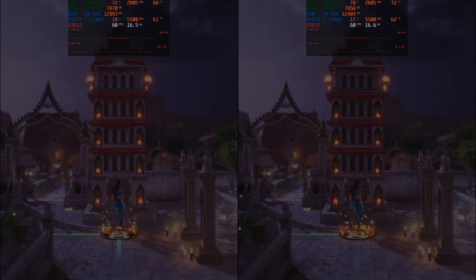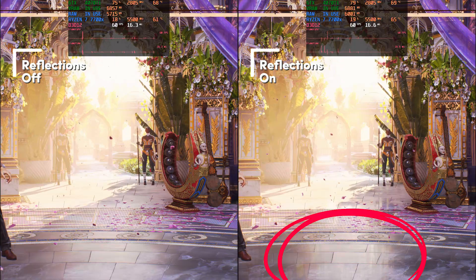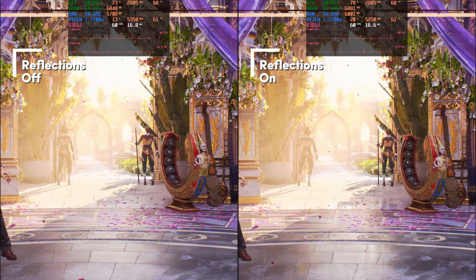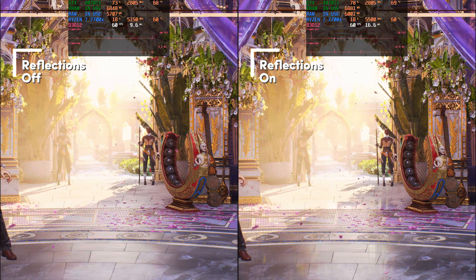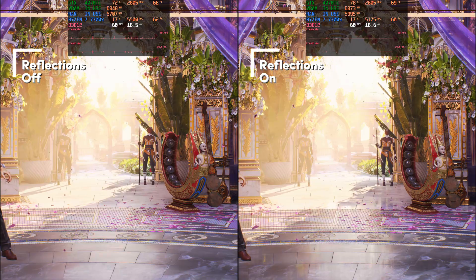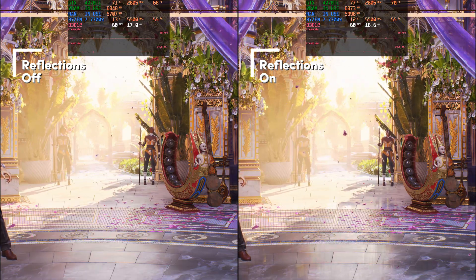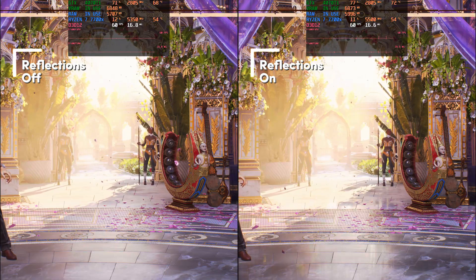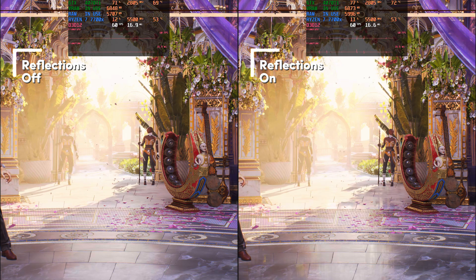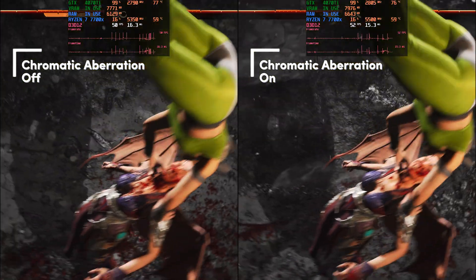For reflections, we see a nice reflection in the great hall. Just like bloom, I think reflections aren't used that much in Mortal Kombat 1, so I'd say leave them on. The settings menu says turning them off can only slightly improve performance. The floor with reflections looks like nicely polished marble, without reflections it looks like unpolished marble — still looks good. There aren't many stages where you're battling in pools of water reflecting everything, so I'll leave reflections on for the optimized settings.